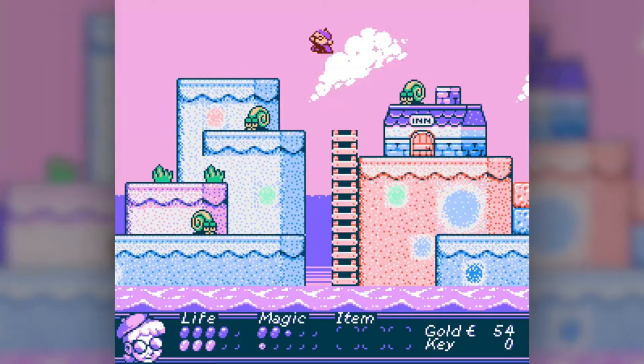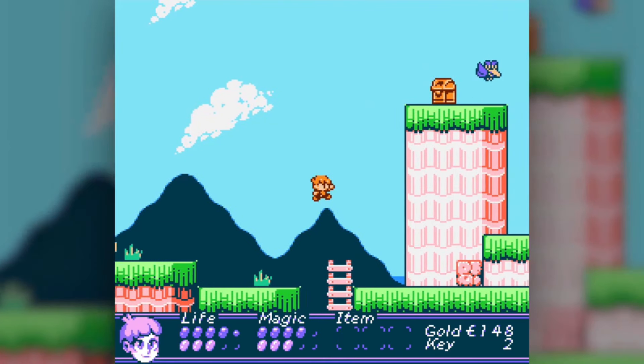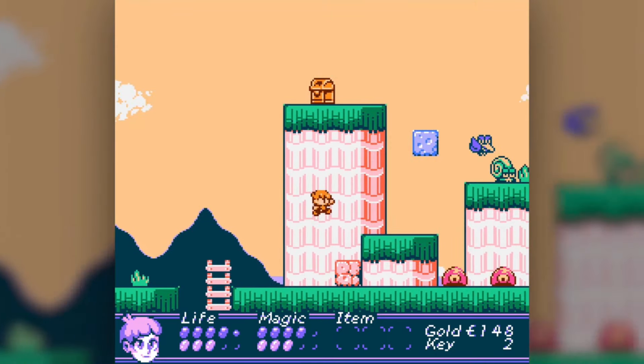So what is Orange Island all about? This is a platformer action-adventure game with some puzzles and a lot of RPG elements. The game is going to be released on modern platforms — both PC and Mac, PlayStation 4, and Nintendo Switch.